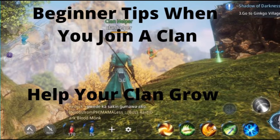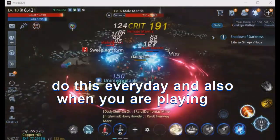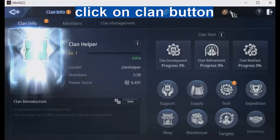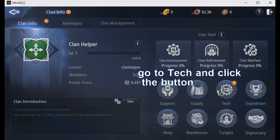Beginner tips when you join a clan and how you help it grow — do this every day. When you are playing, click on the clan button. When it opens, go to Tech and click the button.